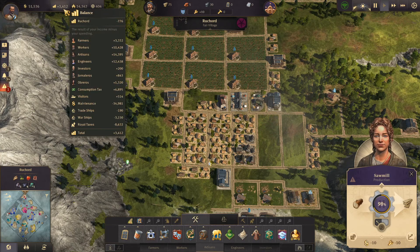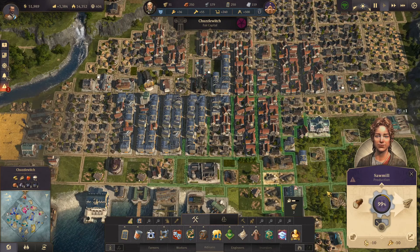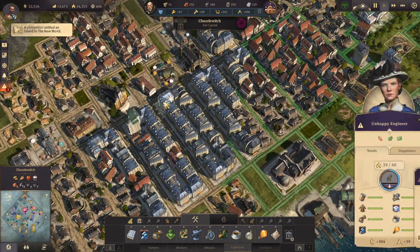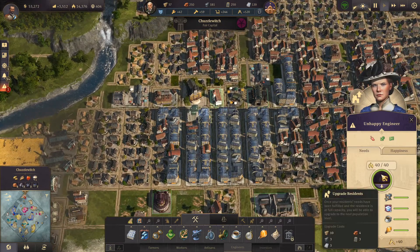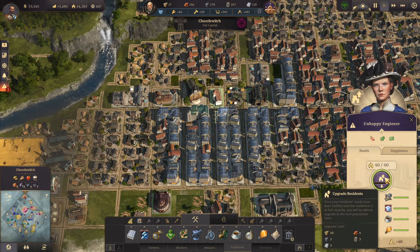Royal taxes are when you've got too many workers. This island has 210 farmers more than we need — just wipe out a few farmers and slim up the workforce a little bit. Royal taxes are now still 8,600. Probably going to be more to do with some of these guys — we've got loads of engineers, way more engineers than we need. I wonder if we can upgrade any more engineers into investors.